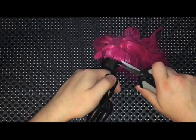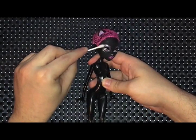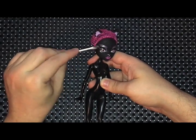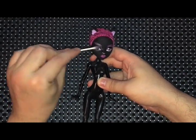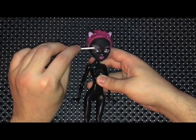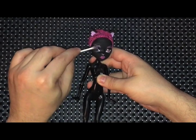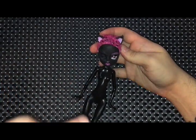So after all her long pink hair is chopped, I can go in with some pure acetone and lift her manufactured face. She had this silver glitter eyeshadow that wasn't wanting to come off so easily, but with some elbow grease and some promises to God, it'll eventually wipe away clean.